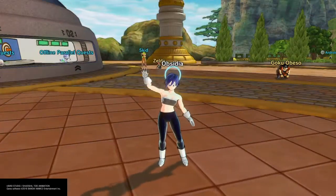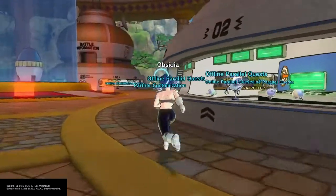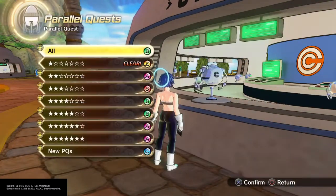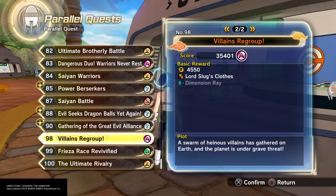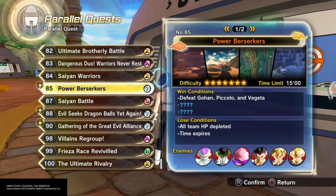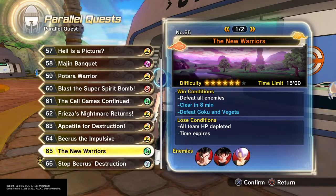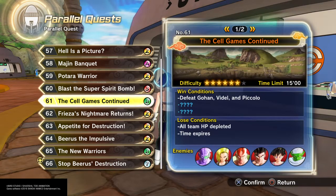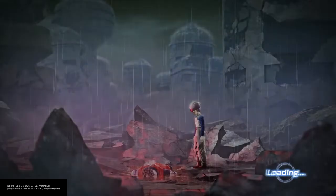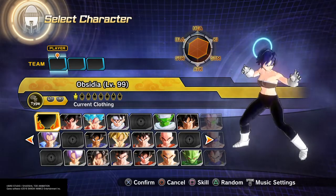Hello everyone, RyanAir24Miller here, and welcome to the video. Hey, hello there Zelda, even though that doesn't really look like Zelda. Welcome to the video where we are going to be going over the absolute ultimate build that I think you guys are going to like. This is the Obsidia time skip build. I could change the outfit but I decided nah, it looks cool and fitting for Obsidia.